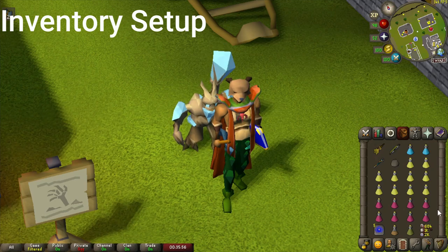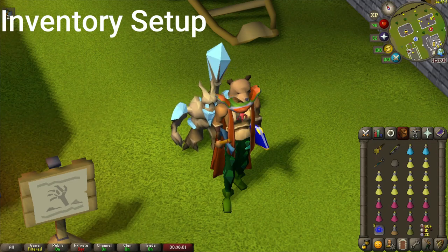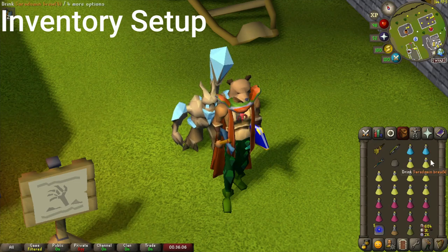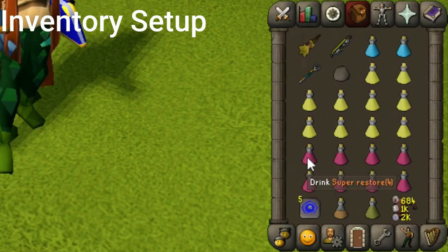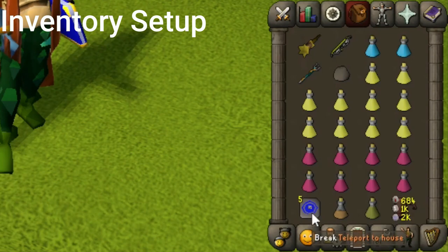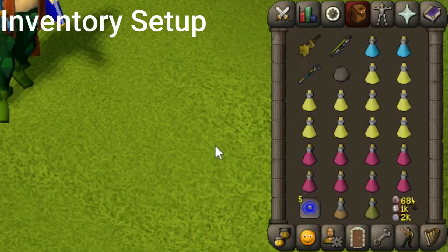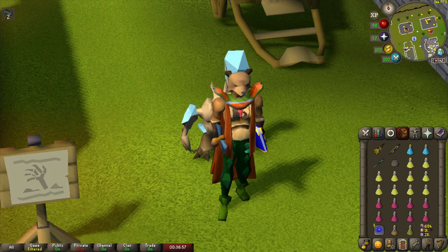I recommend about 10 Saradomin Brews. As a one defense pure you will get damaged — not by the Dagonoths themselves, but by the Spinalyths within the area — so bring a good amount of healing. About 8 restores is ideal. I'm also bringing a Rune Pouch for all my runes, a quick one-click teleport to house, a two-dose Stamina Potion — you need to run quite a bit to get into the Dagonoth areas but a full four-dose isn't necessary — and an Antidote Plus Plus. That's pretty much it.